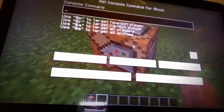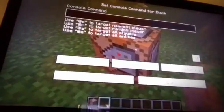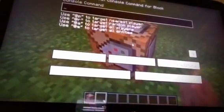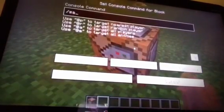The first command is the slash say command. The slash say command is basically when you can get a command block to say something. So if you go slash say, and then whatever you want it to say. I'm going to say 'hello'.